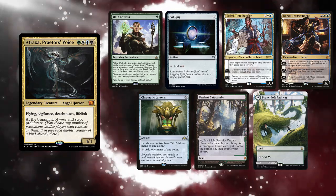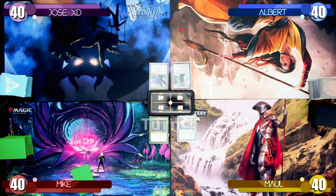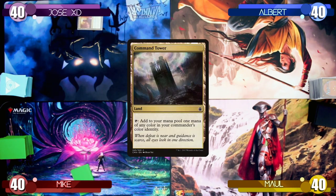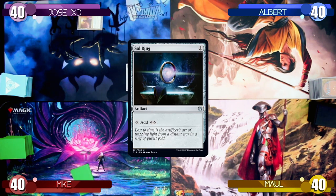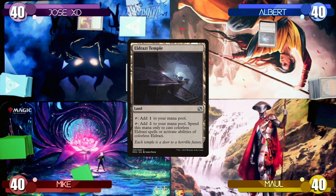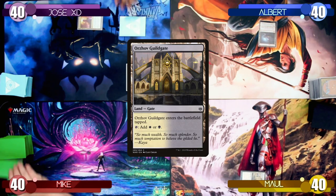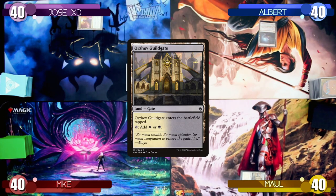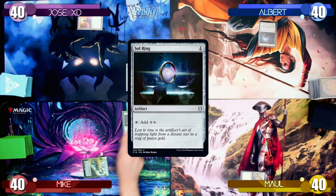Now that we're done with the intros let's start the game. Jose starts the game by playing a Command Tower and playing a Turn 1 Sol Ring. I play an Eldrazi Temple as my first land of the game and pass the turn. Maul plays a tapped Orzhov Guildgate. Mike plays a Branch Loft Pathway and his own Turn 1 Sol Ring.